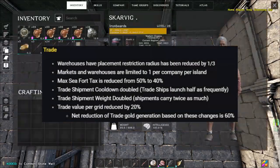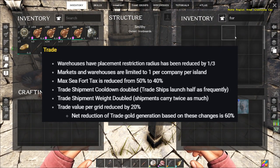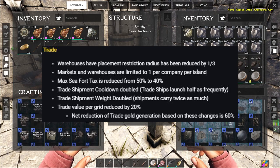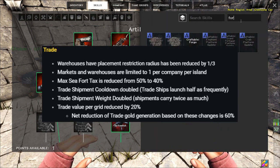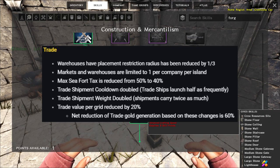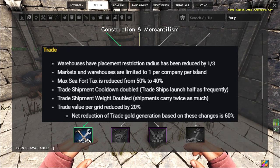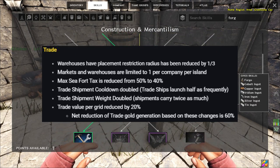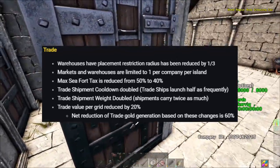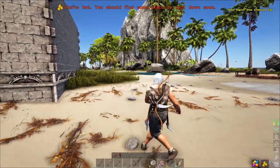Some changes to trade: warehouse placement restriction radius has been reduced by a third. Markets and warehouses are now limited to one per company per island rather than one per person. The maximum seafort tax has been reduced from 50 to 40. The shipment cooldown has been doubled so trade ships launch less frequently, but trade shipment weight has doubled so they can carry twice as much — fewer ships but carrying more. The value per grid has been reduced by 20%, giving a net reduction in trade gold generation of about 60%, as they were seeing too much gold being generated.